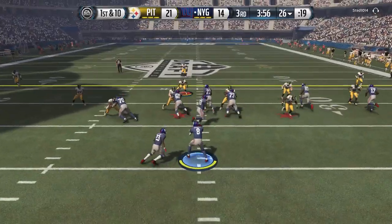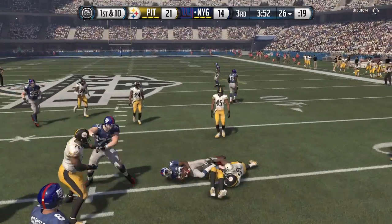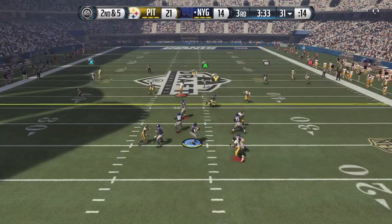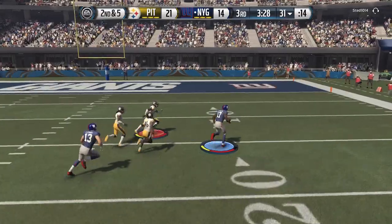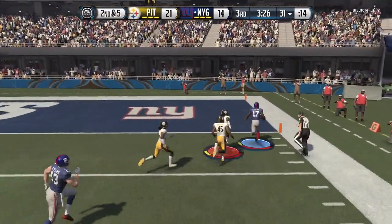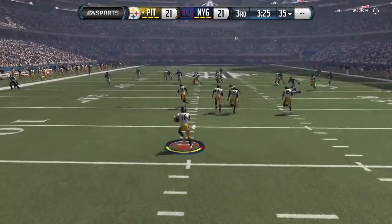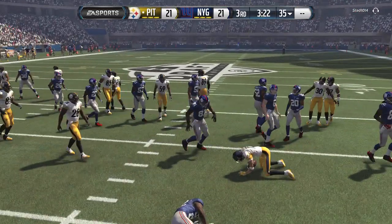Our offense hasn't been stopped — the problem is our defense. We have to keep scoring touchdowns to keep up. On second down we find the open man downfield, DGB joking away from the defense and taking it in for a touchdown. That big play gives us a little more time to figure out what the opponent likes to do — he definitely likes getting Deshaun Jackson the ball.